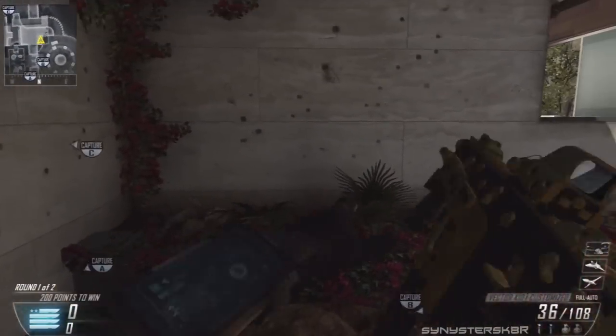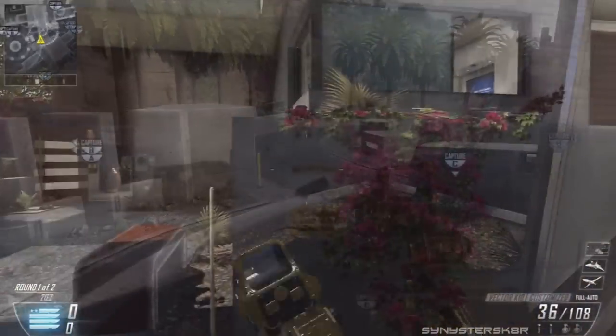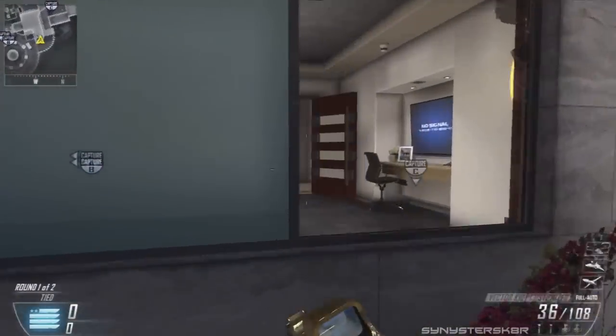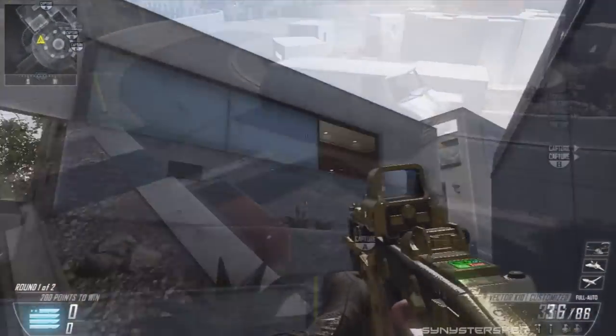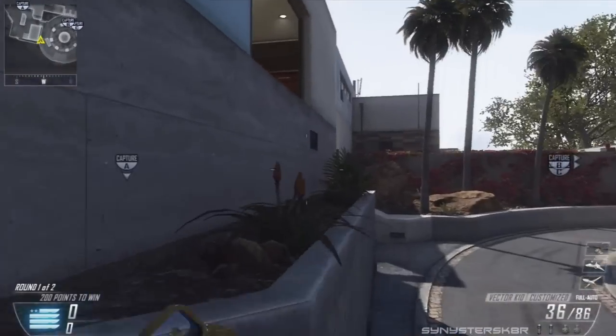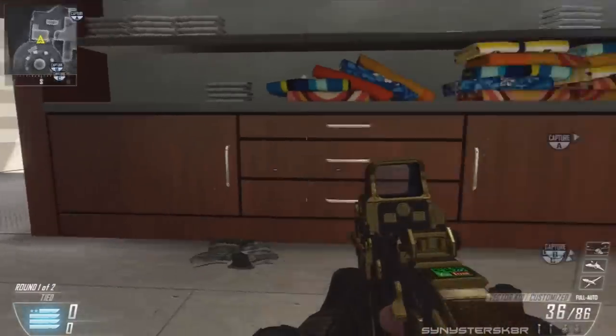You can jump onto this rock and into the window of this building — it's another way to get in instead of going up the stairs. You can also jump up on this side and into the window. On this other building, you can jump onto this planter, then another planter, then another planter, and into the window to take people out camping that way.